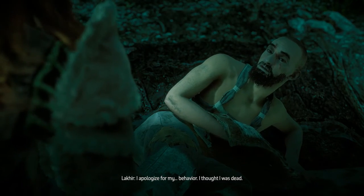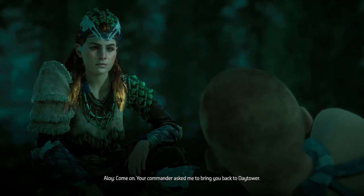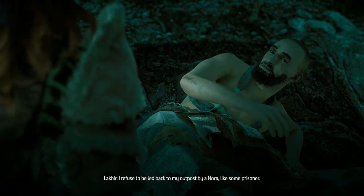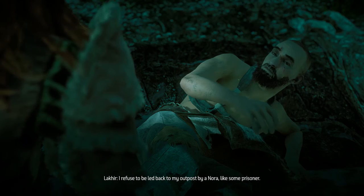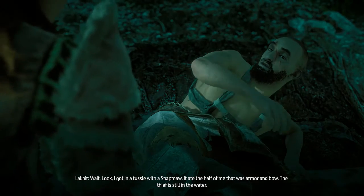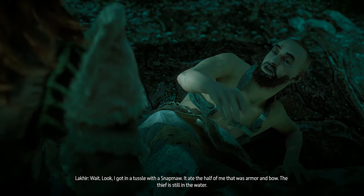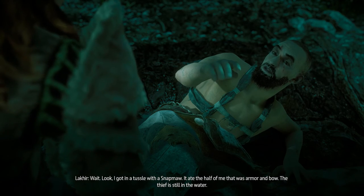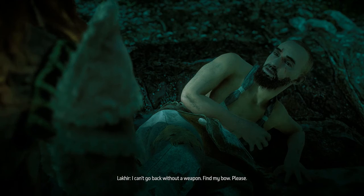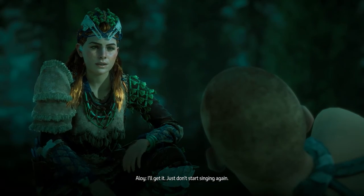I apologize for my behavior — I thought I was dead. Your commander asked me to bring you back to Day Tower. I refuse to be led back to my outpost by Nora like some prisoner. Fine — go by yourself. Wait, look — I got in a tussle with a Snap Maw. It ate the half of me that was armor and bow. The rest is still in the water. I can't go back without a weapon. Find my bow, please. I'll get it — just don't start singing again.